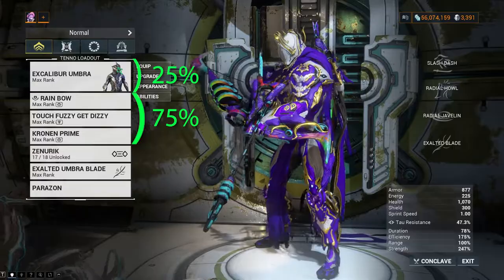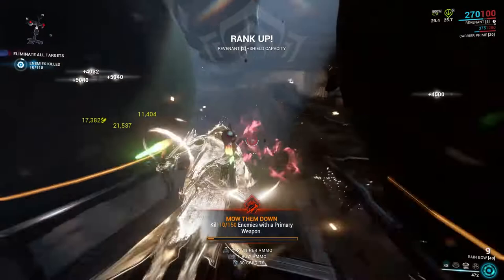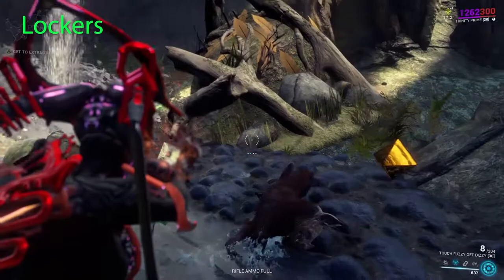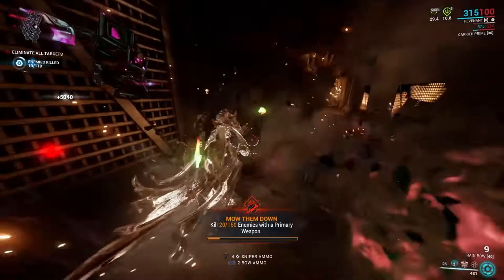You can gain affinity by getting kills, having your allies get kills, using abilities, hacking a terminal, completing an objective, collecting affinity orbs, and by using your codex scanner. Affinity orbs drop as an item from lockers, containers, and Kubrodon.